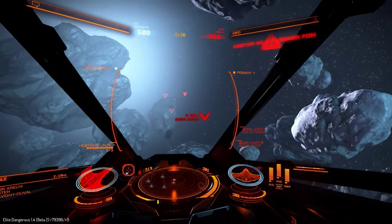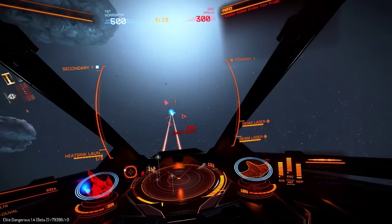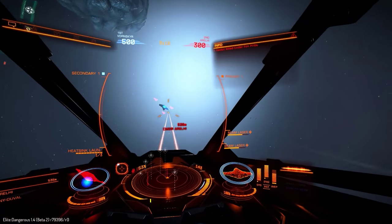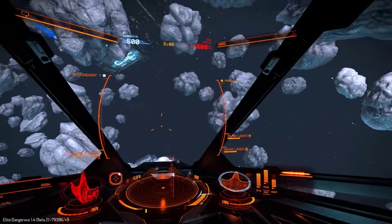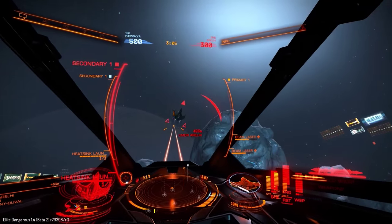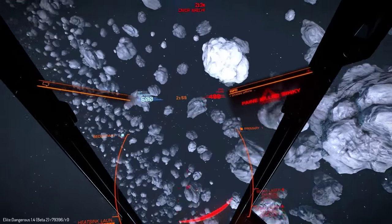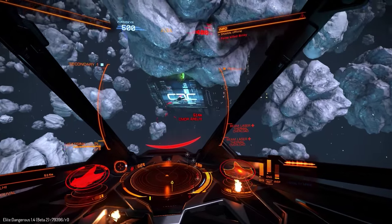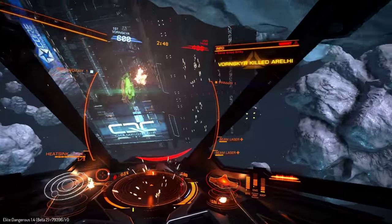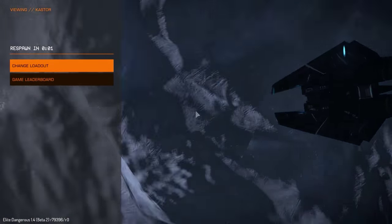I saw some weapons fire over here — there's an Eagle. I'm not really targeting power plants or anything like that; this is fairly fast-paced and there doesn't seem to be much point from what I've been able to tell. Let me deploy a heatsink — I just want to get this guy killed before I die. Don't overheat... would have helped if I had power to the weapons. He's dead! I'm on 1% hull, so close to being dead. That was pretty stupid — I thought I had power to weapons but actually had power to shields, which is why the weapons were overheating.